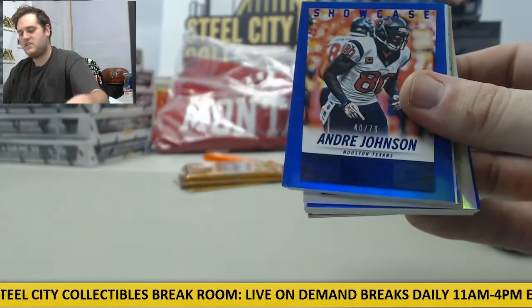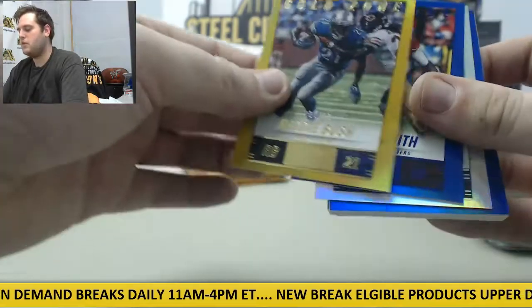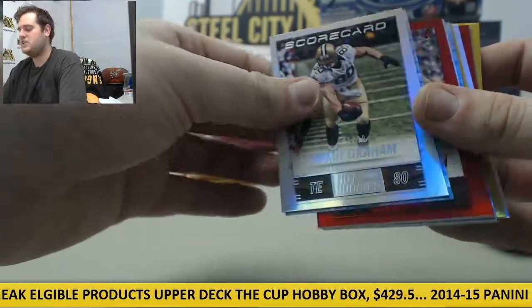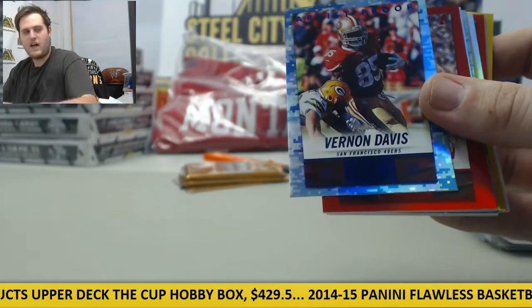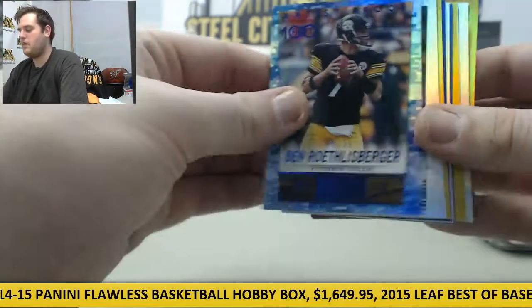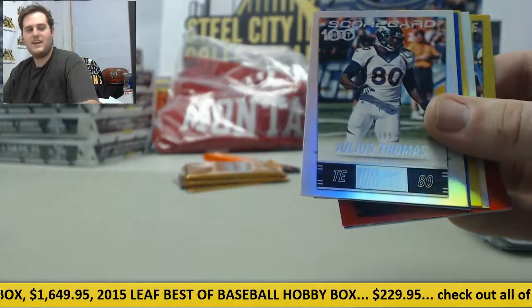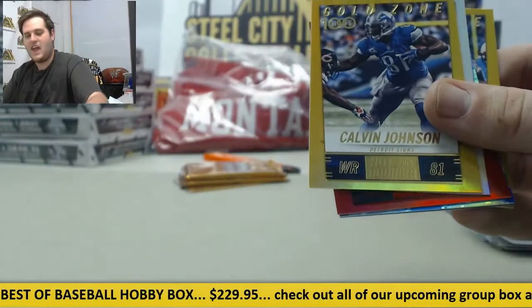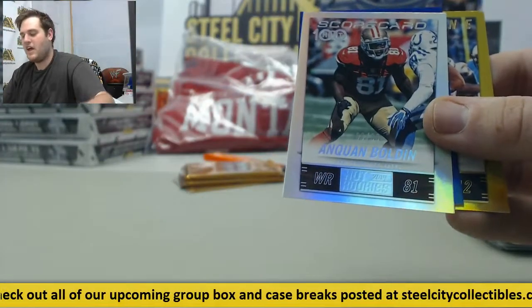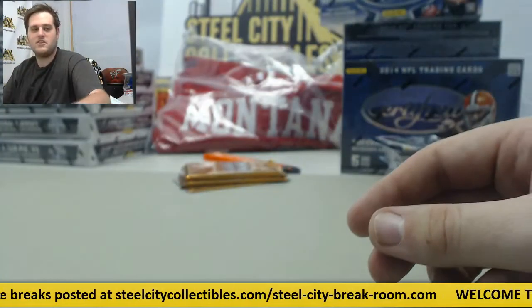This is going to be a good pack — Lynch out of 99, Andre Johnson out of 79, Rogers out of 35, Gronk out of 50, Bush, Alden Smith out of 79, Ray Rice out of 99, Eli out of 79, Jimmy Graham out of 99, Vernon Davis out of 35, Jordan Cameron out of 20, Doug Martin out of 99, Demarcus Ware out of 79, Big Ben out of 35, Julio Jones out of 99, Chris Johnson out of 50, Brandon Marshall out of 70 — there's always one pack that has a ton of numbered base.